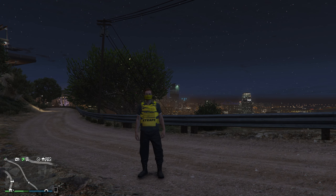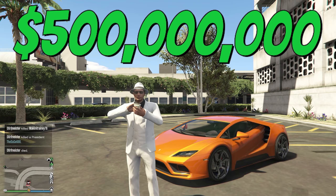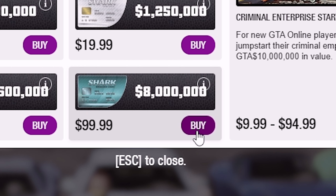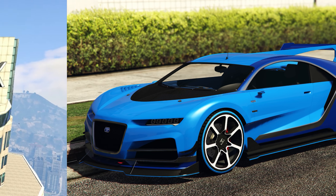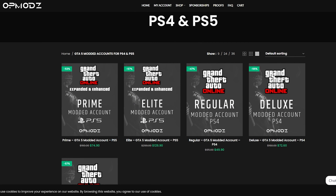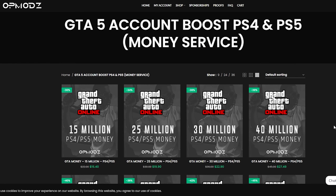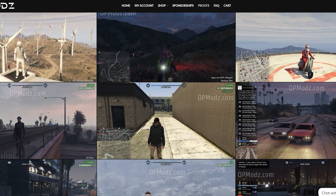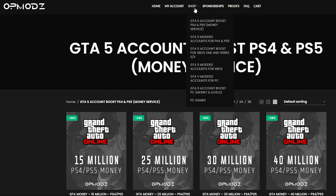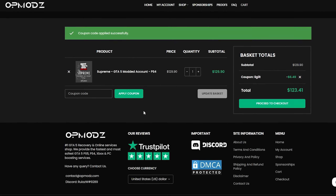Now a word from our sponsor: have you ever been broke in GTA and wished you could go from nothing to everything without spending a bunch of shark cards that go from $99 just to a million? Luckily we have OP Mods. OP Mods is a GTA 5 money account and services website that's really trustworthy, with proof of work and a 5-star rating on Trustpilot, and they're cheaper than other GTA 5 competitors. You can use code DISCOUNTLEGIT for a 5% discount on all purchases.